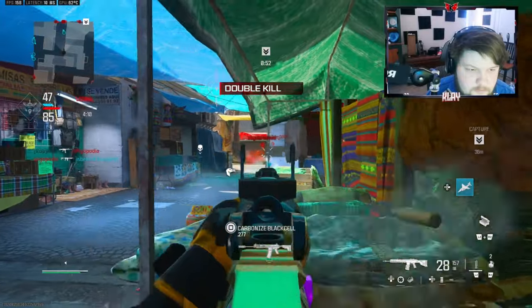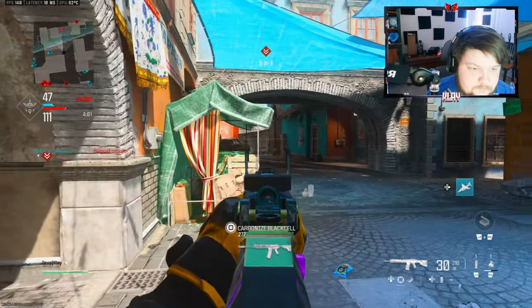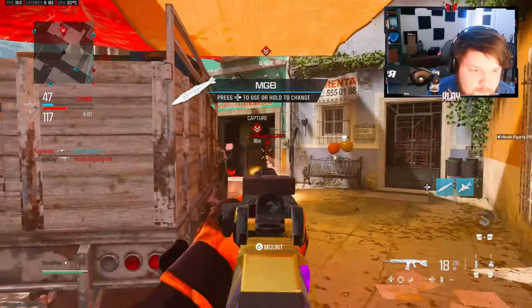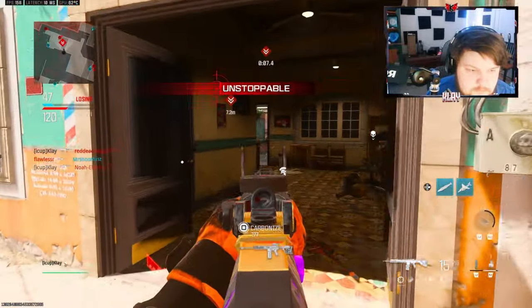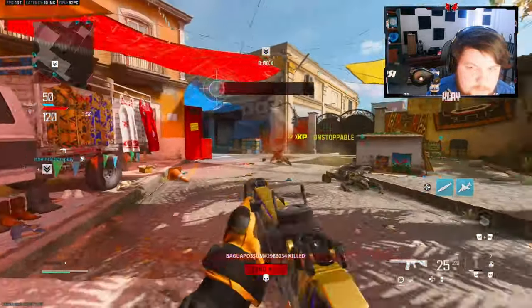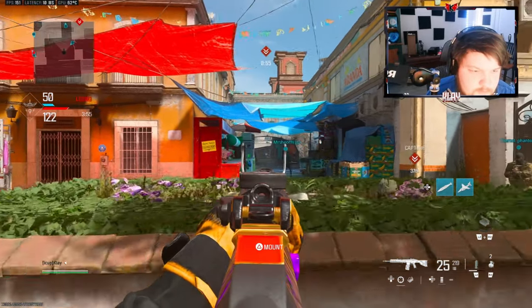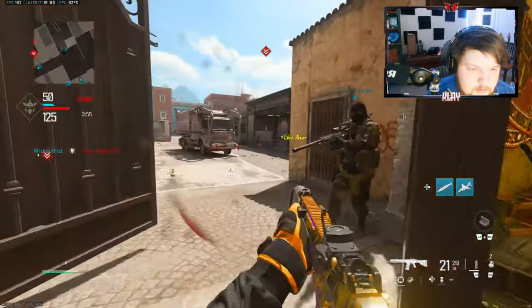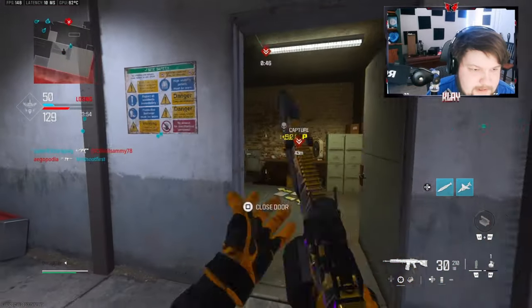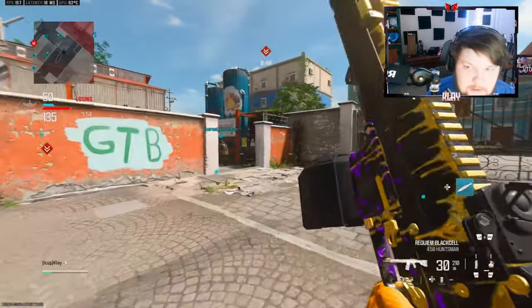I don't want them to spawn behind me. I'm not getting sniped today. There's the nuke! Advanced UAV is so helpful. I don't want to accidentally call the nuke in so I gotta be careful. We got the nuke with the buffed Sidewinder!